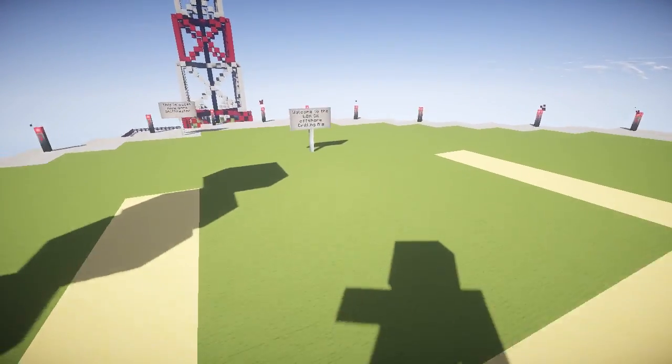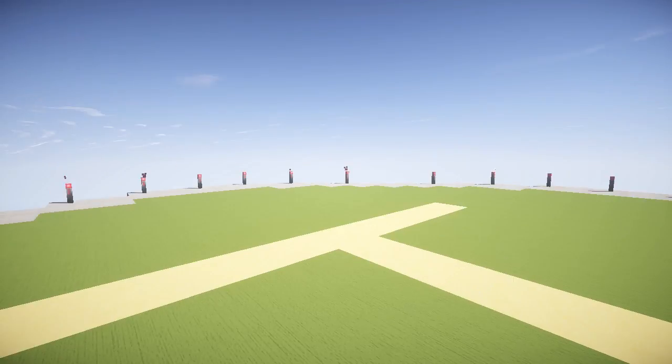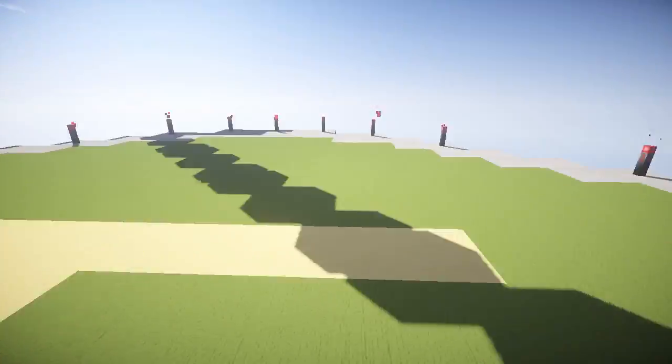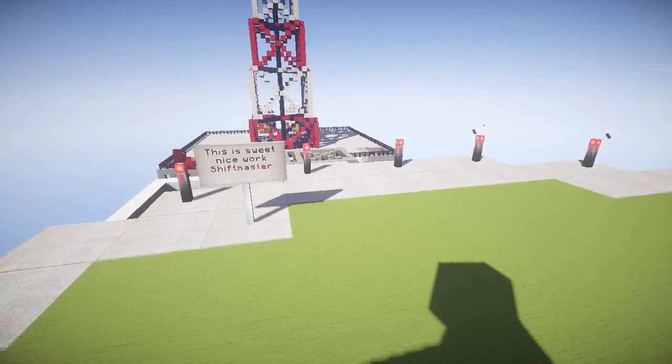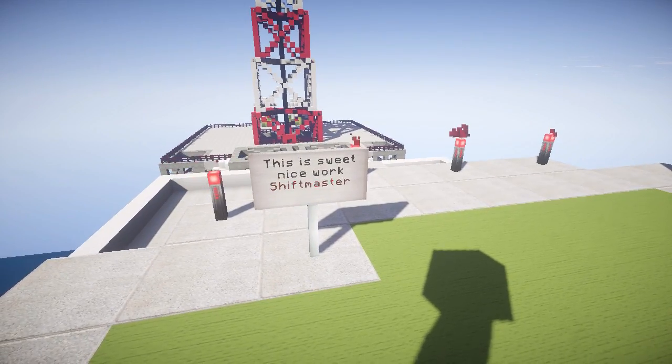There is a sign here: 'Welcome to the Vok Oil Offshore Drilling Rig.' There's just the sign, no names. It's a Core Protect, Log Block kind of thing as well. We couldn't find any signs with a creator. This is sweet. Nice work.